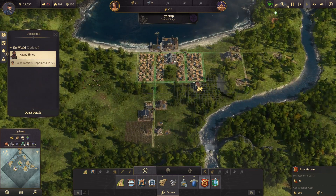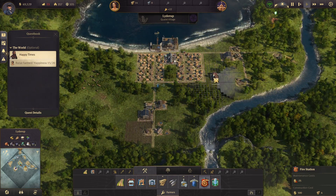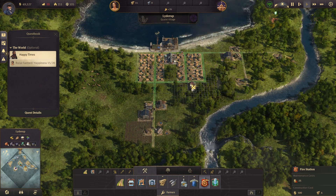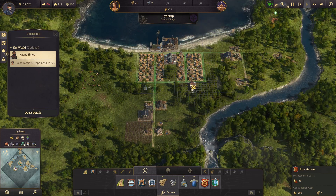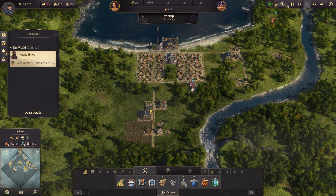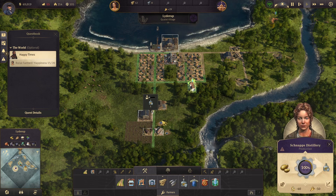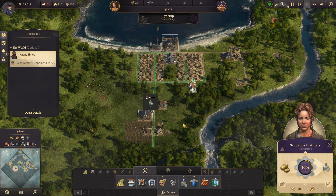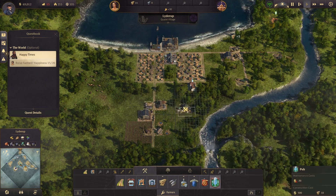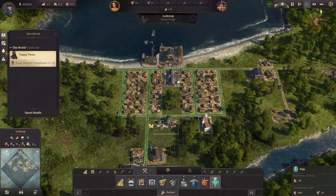I feel like maybe I should put the fire station right here on the main road. Hang on — it shows coverage, you can see the roads light up green. I'd like everything to be covered if possible. So I think I'm just going to put this right here. What do we need next? We've got the schnapps production right? We are making schnapps — okay good. And I need a pub to keep these people happy.